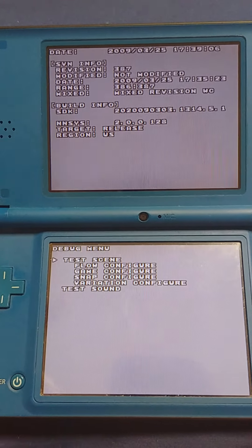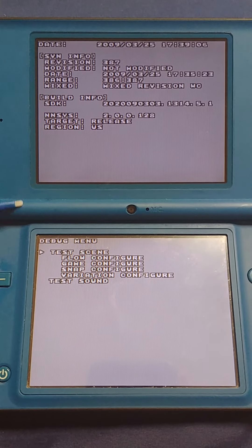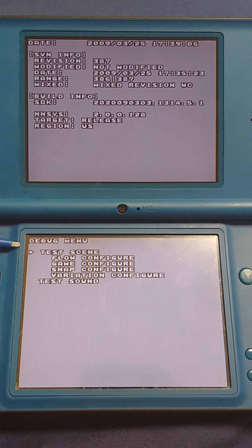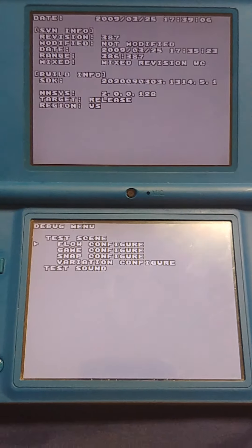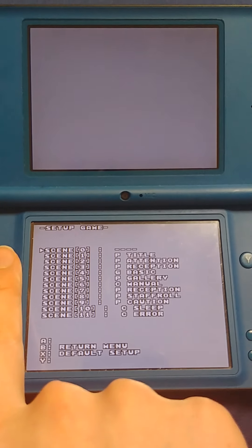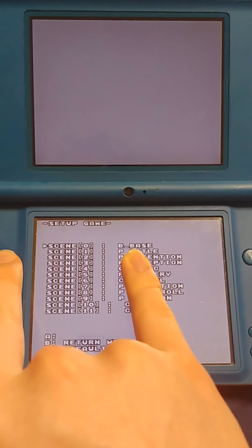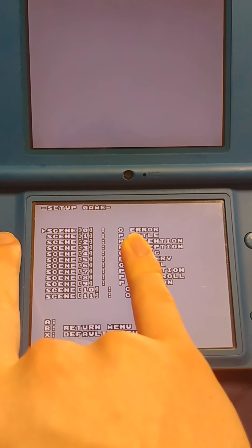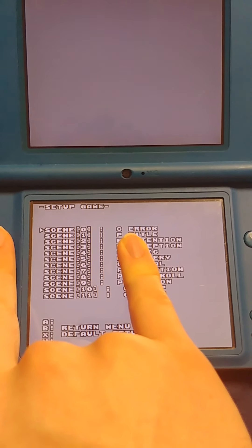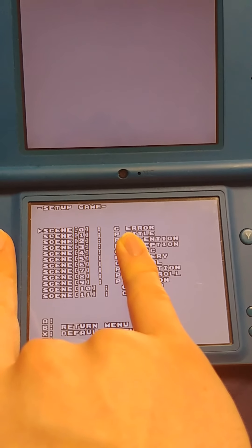The top screen honestly might be the most interesting part. The stuff down here is kind of interesting too. Test scene just takes you to a scene; flow configure will do whatever — I'll run through all these. This is blank, this is unused. Anything blank or unused just goes back to the debug menu. This is blank. This is a DSI storage error or something.